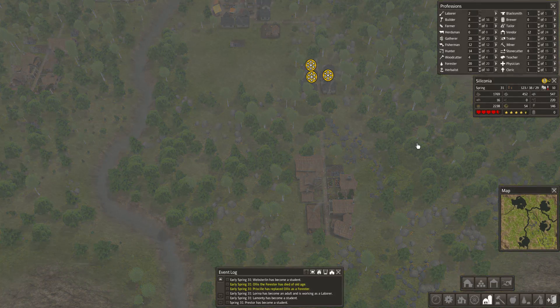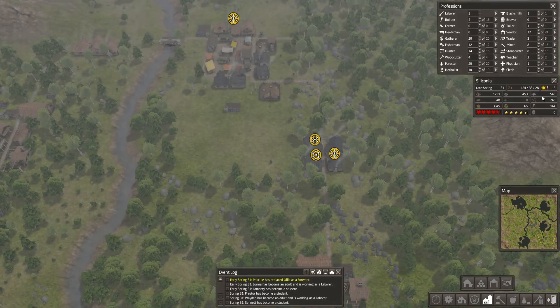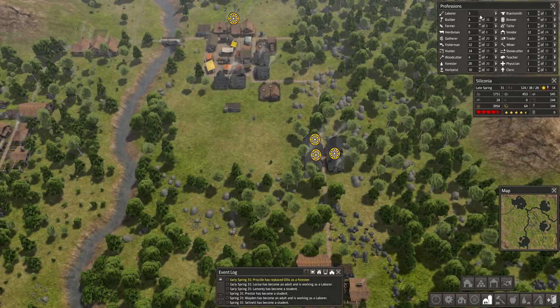So we've got maximum food people now. Hopefully we get things happening fast enough. We may even want another woodcutter. I'd sort of like to catch up on these jobs before going there. We actually have good reserves of everything, so we don't need the laborers so much.